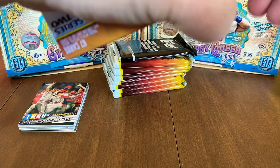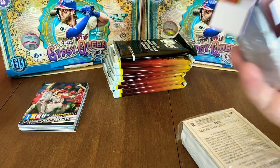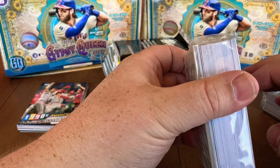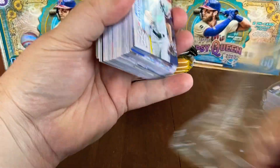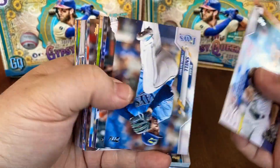Let's break into these two hanger boxes. Also, don't forget to check out my 1,000 subscriber giveaway video — get yourself entered into that. I'm going to shoot for around the 25th to go live and give that stuff away. Follow the link to Village Breaks' video for a chance at a second chance drawing giveaway. Let's see if we can find the Luis Robert out of the hanger boxes.